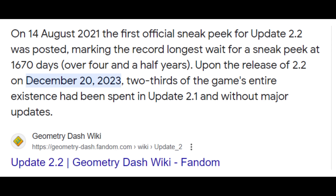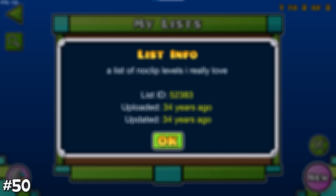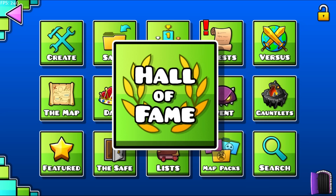With GD 2.2 only having been out for a month since this video's release, it is very weird that a random person was able to upload their list — a map with a bunch of levels in it — 34 years ago. The Hall of Fame, which previously existed in the game, has now been deleted.